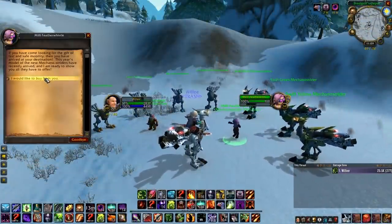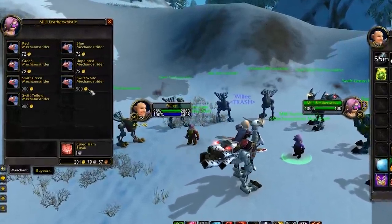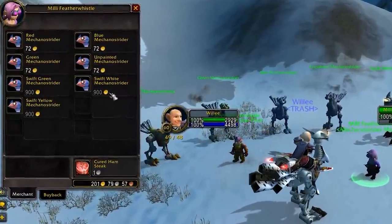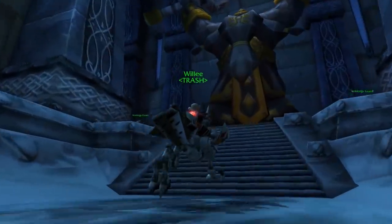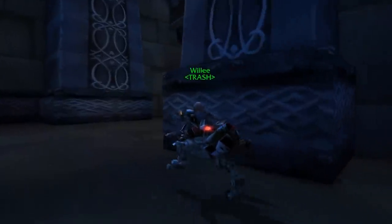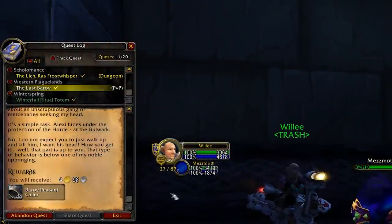An epic mount will set you back 900 gold. Seems like a pretty massive number, but doing a little bit at a time, as well as using the methods and habits I talked about in my video for getting a level 40 mount, will certainly help a great deal. I had around 500 to 600 gold by the time I was 60, and I ended up barely having to farm at all to get to 900. I was quite lucky though, to be fair.